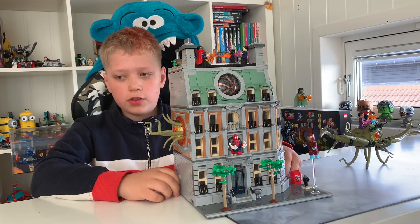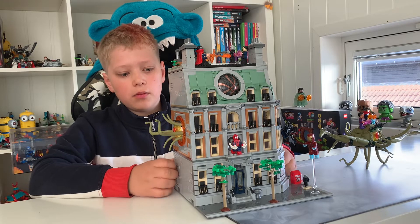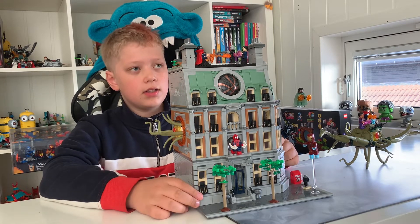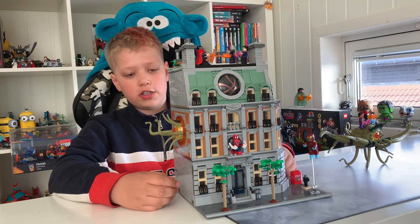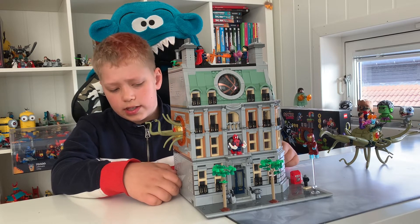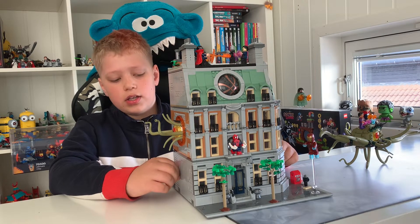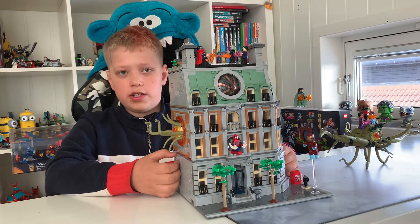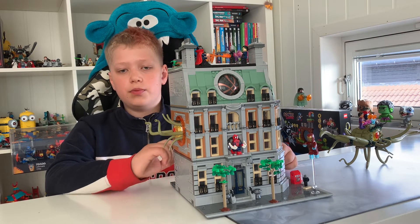I'm probably thinking of buying the Sanctum Workshop set to get MJ into the set with Peter, and I'll likely buy an unofficial figure of Ned Leeds. Also inside there's a fridge with Iron Man and Hulk ice cream — a reference to the confrontation with Tony and Bruce in Infinity War. Up top there's a Stormbaker's Pizza, a reference to Avengers: Endgame, and a Chitauri weapon on the back referencing Spider-Man: Homecoming or The Avengers.